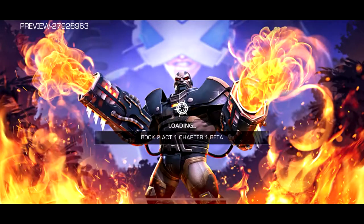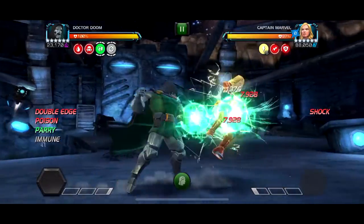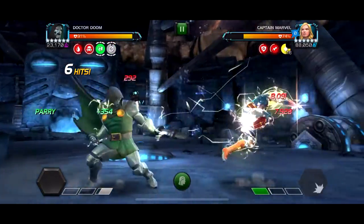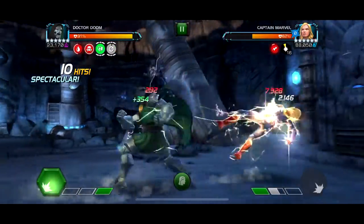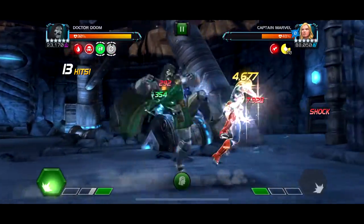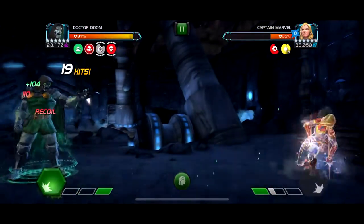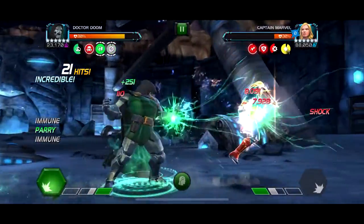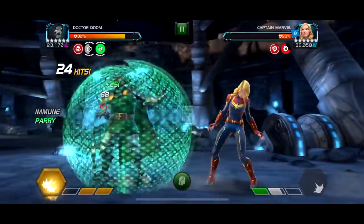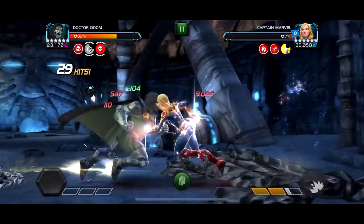So this one's Captain Marvel. Literally, don't even read the nodes — I think it has Close Encounters and something else, but don't read the notes. Just bring a Mystic. Like, this is an actual Act 6.4 boss and it drops in about 30 seconds. Use Doom, use Symbiote, use any Mystic. Get to a Special 3 and just look at this energy damage — it's just bullying. Captain Marvel getting her cheeks clapped. Get to a Special 3 with Doom and she's just dead. It's a super easy fight.